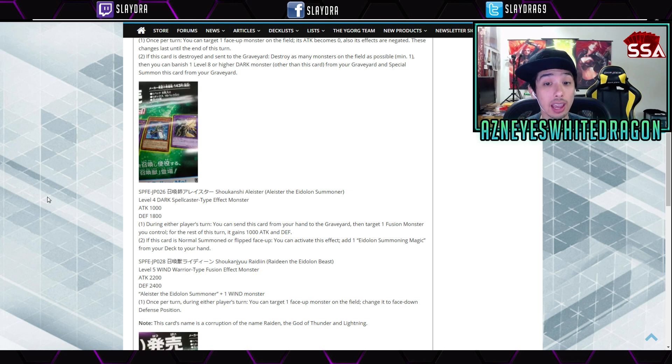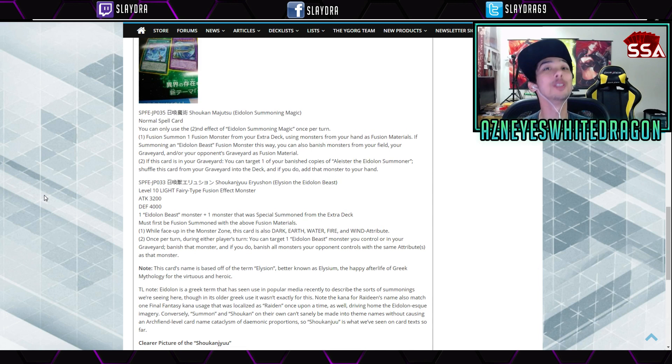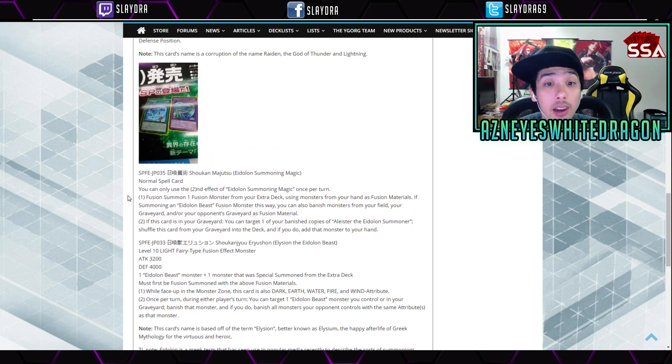And there's more support for the deck. We got Raiden the Elyon Beast — a level 5 Wind Warrior Fusion Effect Monster with 2200 attack and 2400 defense. It requires Alistair the Elyon Summoner and a Wind monster. Once per turn, you can target one face-up monster and change it to face-down defense position. There's also the Elyon Summoning Magic — a normal spell. The first effect is Fusion Summon one Fusion Monster from your extra deck using monsters from your hand as materials. If summoning an Elyon Beast Fusion Monster this way, you can also banish monsters from your field, your graveyard, and your opponent's graveyard as Fusion Materials — whoa, you can use your opponent's graveyard! And if this card is in your graveyard, you can target one of your banished copies of Alistair, shuffle this card into the deck, and add that monster to your hand.